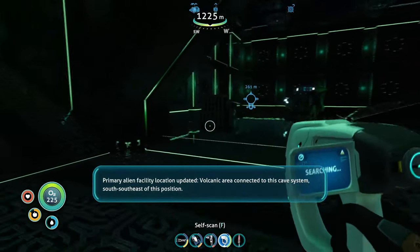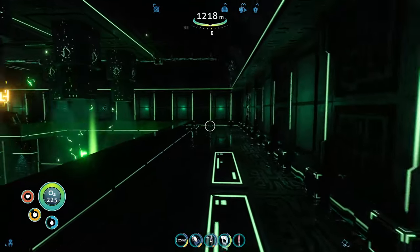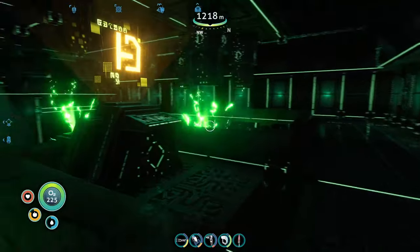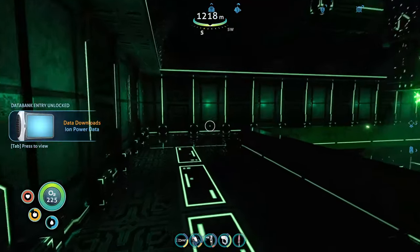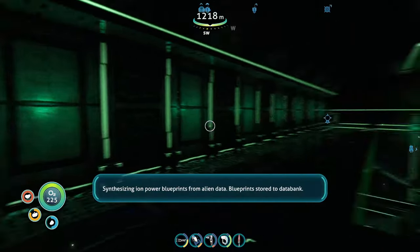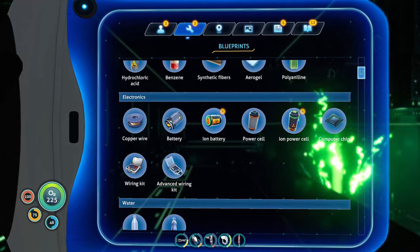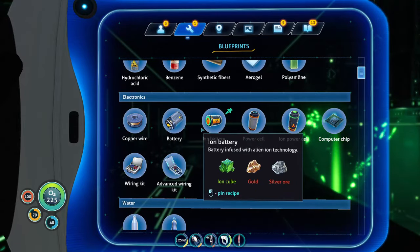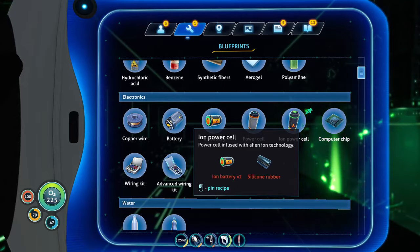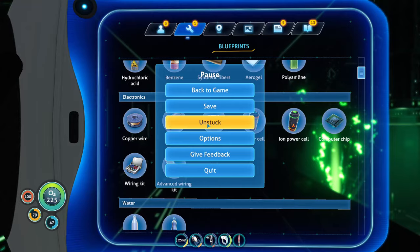Primary containment facility. 1.4 — I gotta be able to go down another 100 meters. Integrating new PDA data, synthesizing ion-powered blueprints from alien data — blueprints stored to databank. Wait, hold up — blueprints?! You gotta be joking me. I will full-on upgrade the entire Cyclops to run on ion power if I can. These are probably expensive though — ion cubes, gold and silver.